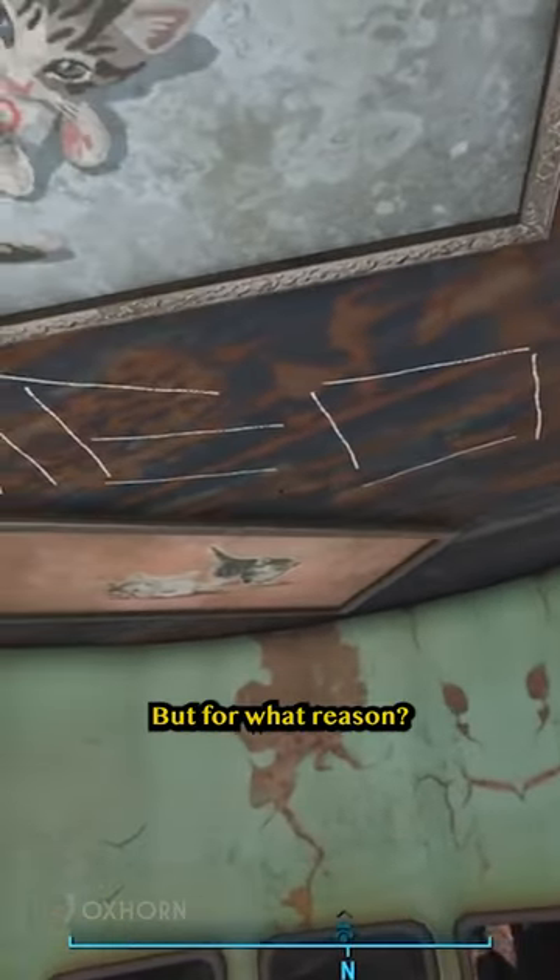scrawled in chalk. The ship is upside down. That means that these were glued or taped to the floor before the ship sank, but for what reason?